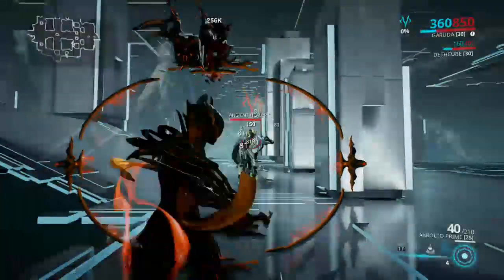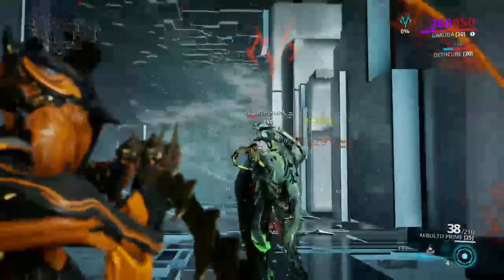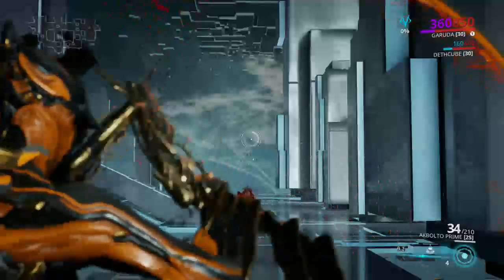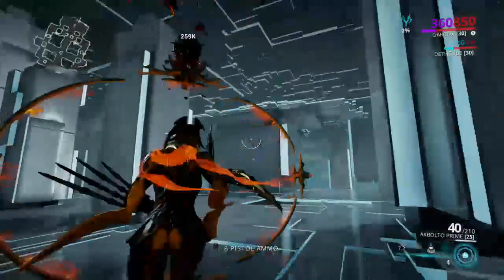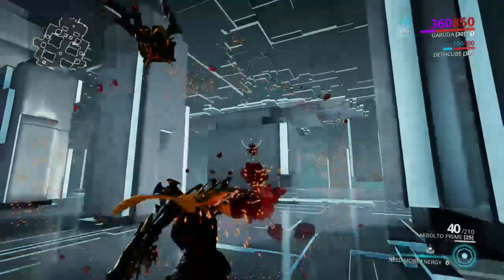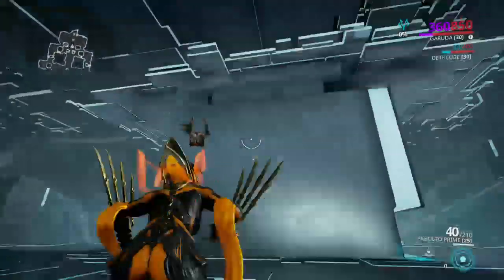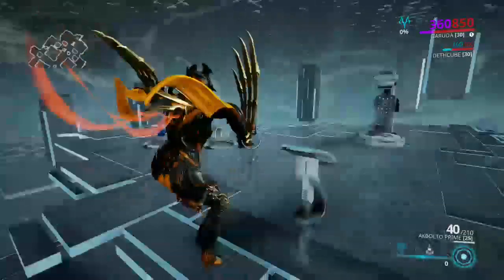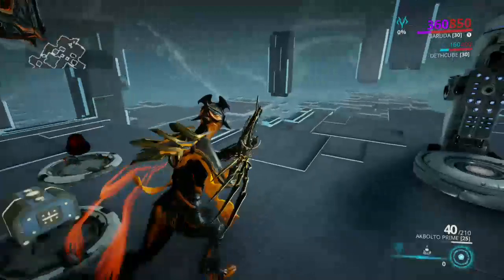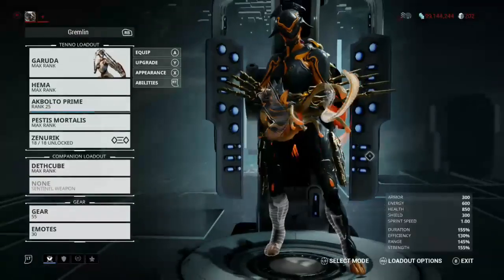Her four creates bleed procs — anything marked does guaranteed bleed. You can see that number, and you can just hold it and throw, or hold it and drain your energy to charge and buff it up. If you go to zero, you can cut yourself, recharge your energy, and then throw it with some excess energy.